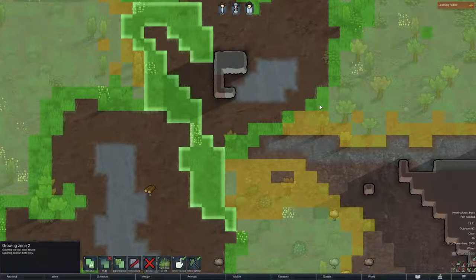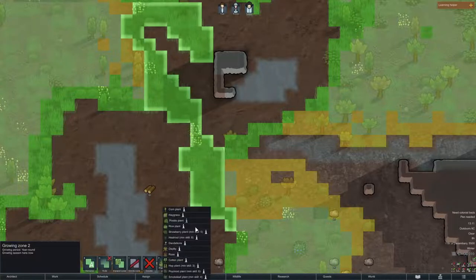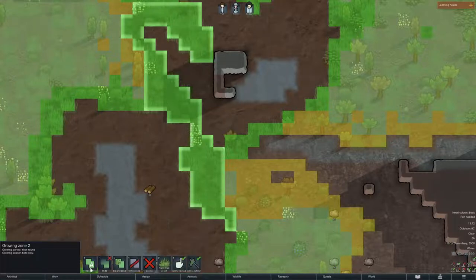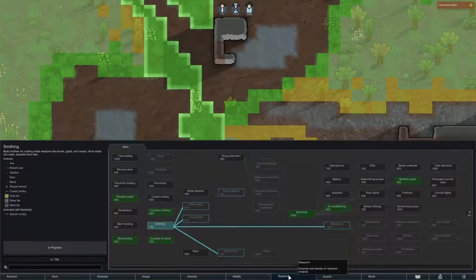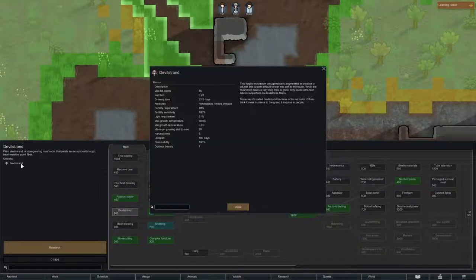So a colonist with skill four will go up to skill five and be able to plant strawberries. Then at skill six you can plant psychoid. After that they can plant heel root. And at the top end, devil strand - let's check - minimum growing skill is 10. So you need to get somebody up to level 10 before you can start growing devil strand, which is much better for making things.